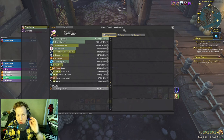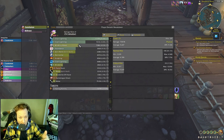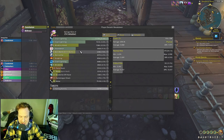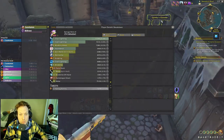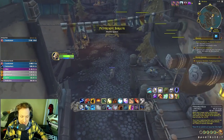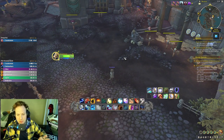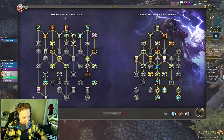When DRE procs during the Wind Strike window, it casts all your Chain Lightnings automatically, making it an incredibly efficient burst window. Doom Winds gives extra Wind Fury attacks and extra chances to proc Storm Strike resets, which give better chances to proc DRE. I really enjoy this build — it's a lot of fun when burst windows go off, but when DRE doesn't proc it feels very bad.